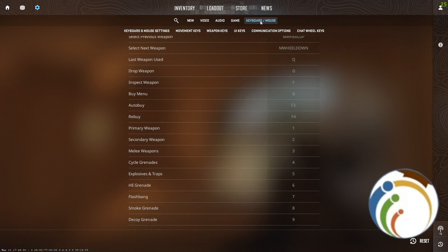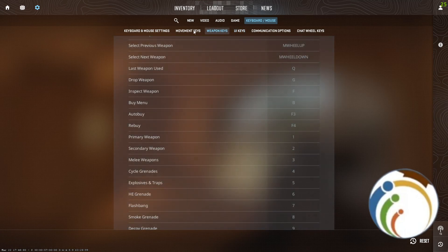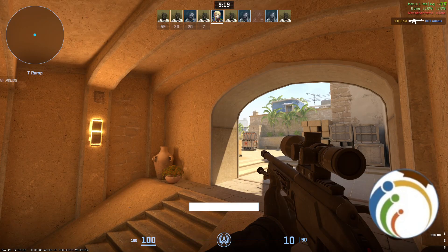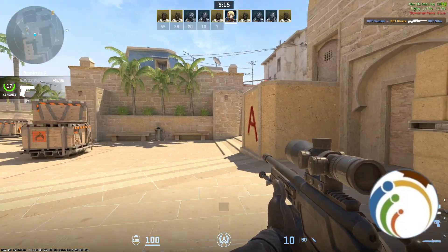Go to keyboard and mouse settings — you have your keybinds there, maybe movement keys as well. If you would like to aim fast on down sights, you have to understand that you press Control.